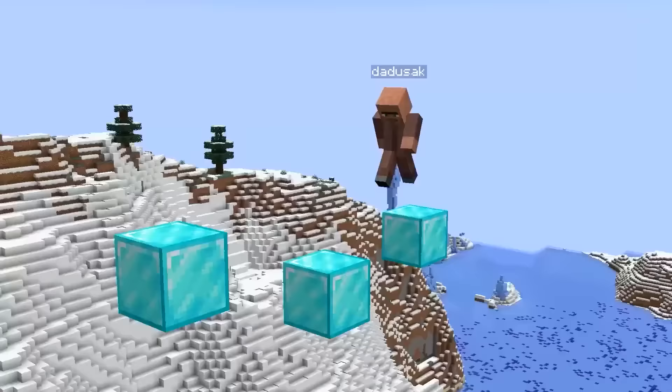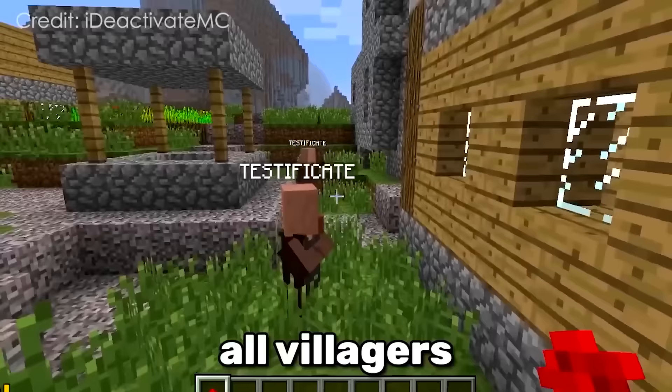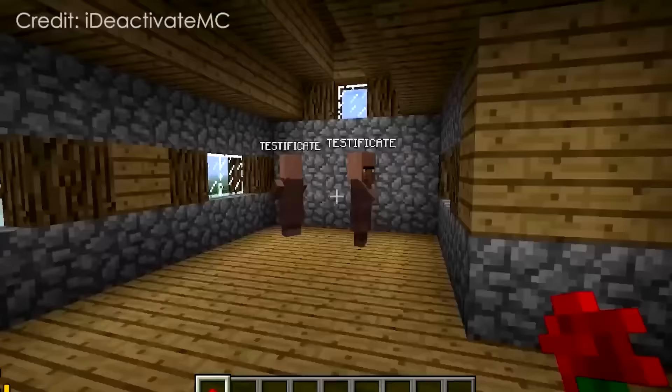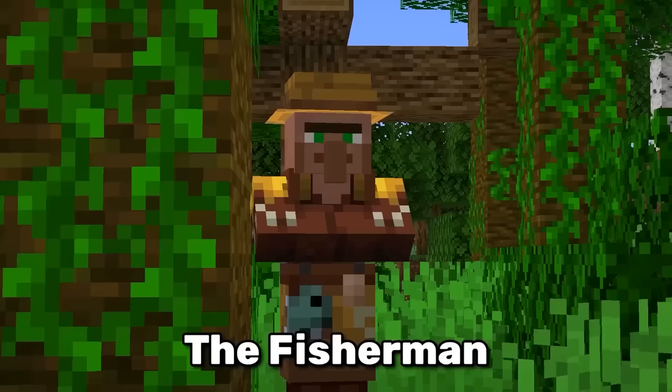Villagers are probably the smartest mob in all of Minecraft, but that wasn't always the case. Back in beta, all villagers had the name Testificate and they had the same AI as pigs.